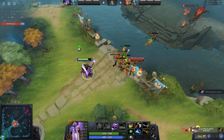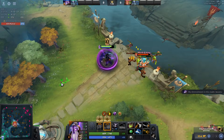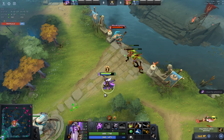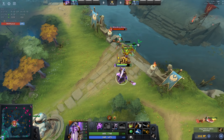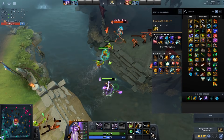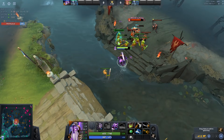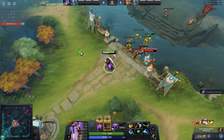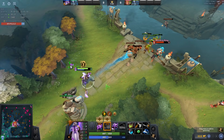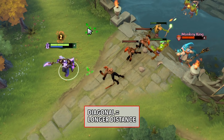This matchup and the Ursa matchup are all about understanding and being proficient at drawing aggro with max range while not giving too many stacks away. The key point is understanding whether Monkey King can get 4 Jingo stacks on you or not. Does he have boots plus Orb and you have no boots? You should avoid even one hit and just draw aggro. But if he went Wraith Band and you have early boots, chances are you can take the second attack as you disengage and still be fine. The difference between him getting 3 attacks and 4 is huge — that's the real secret on how not to lose a lane versus Monkey King.